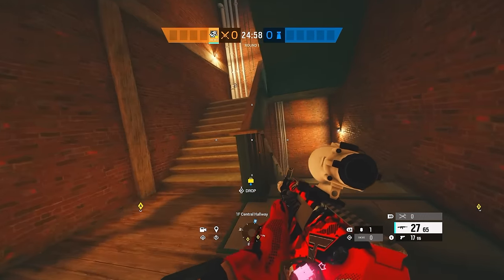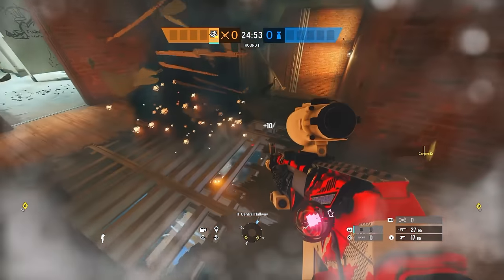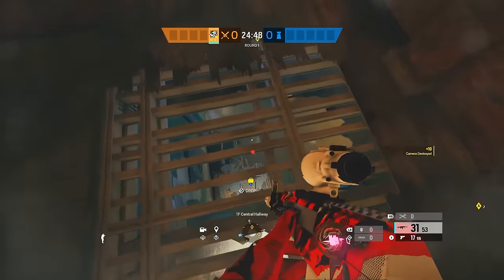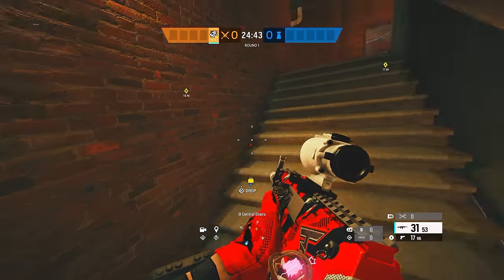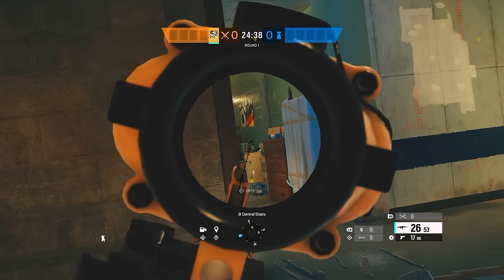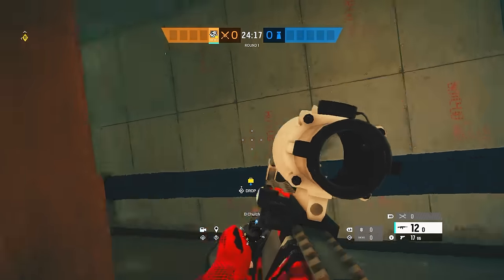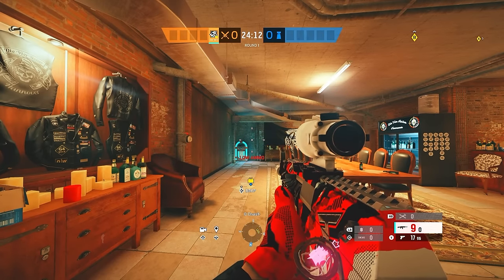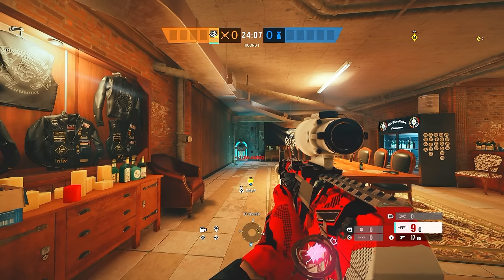Another trick: since you do have one breach charge for later, once you come down main stairs, breach right here — that's the default cam. I just blew the default cam up under main stairs. A lot of times I do like pushing down main if you don't have the diffuser. If you have the diffuser, you probably should go for the hatch drop and try to plant. But it is solo queue so your team's probably going to be all dead anyways. This is a reliable one you can use every time to counter Kaid or C4s from below.